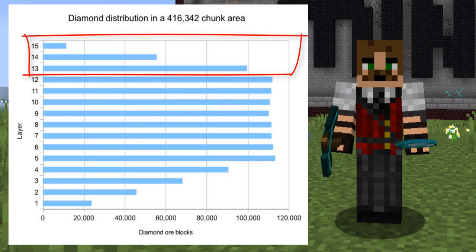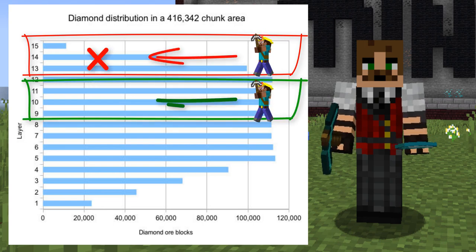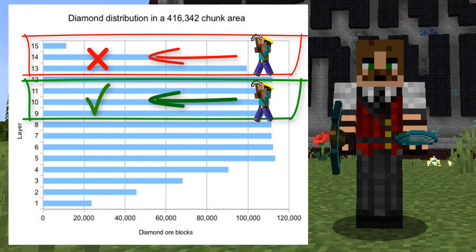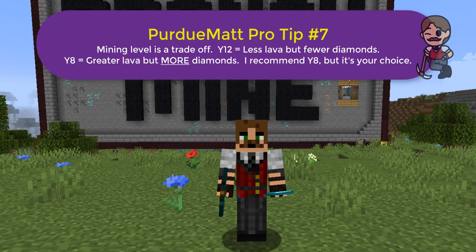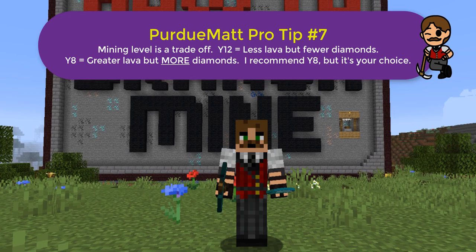So if you're standing on Y12, you're going to hit fewer diamonds. Level Y8 gives you a much better shot at finding diamonds because they're more dense at that level. Yes, it means you'll run into more lava pockets, but lava is easy enough to deal with. I'd rather have more diamonds — while lava is annoying at times, I'm willing to deal with it. I believe it's a reasonable trade-off.